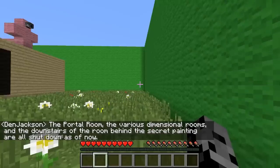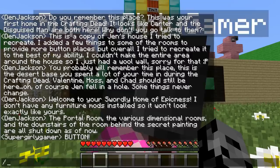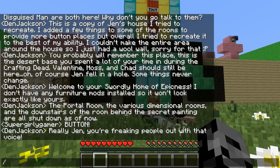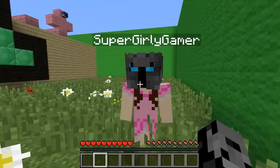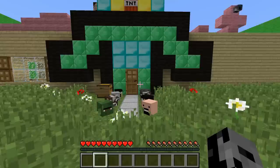All right, that was crazy - magically appeared! That was your win. But it's my house - our house. I like to call it my house. Welcome to your swordly home of epicness. I don't have furniture mods so it won't look exactly like yours. The portal room, various dimensional rooms, and the room behind the secret painting are all shut down as of now. Button! Why did you yell button? You didn't say it in the right voice. Button! Oh button! Sorry, I had to do the voice for you.